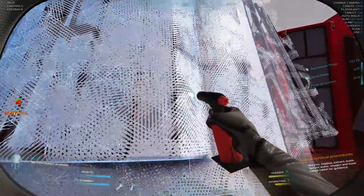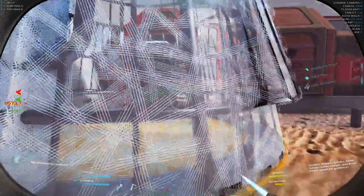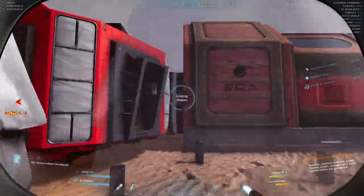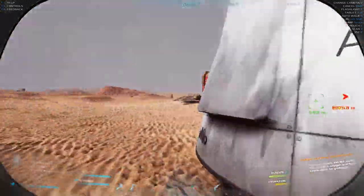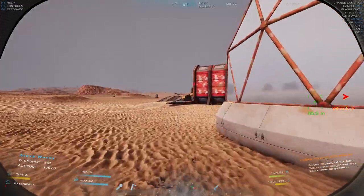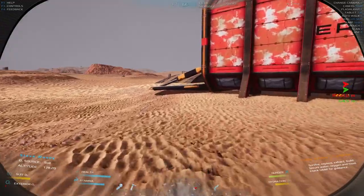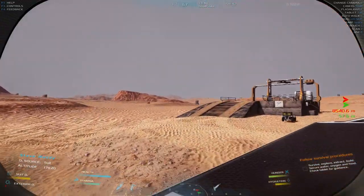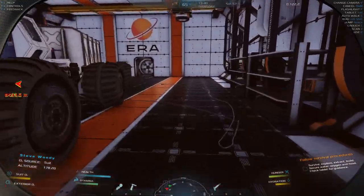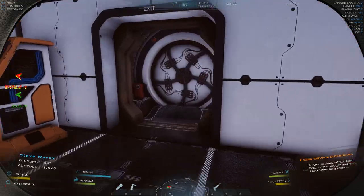Now let's build these out as we normally would build the capsules - make sure you've got enough materials. Once they're built, just be aware of what they take in terms of electricity. If you have water connected to your base you'll also be able to use this as a tap.